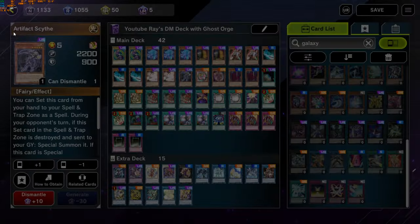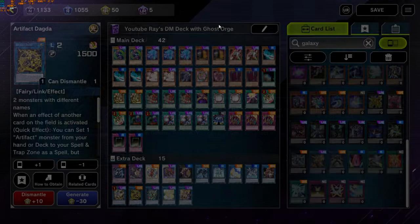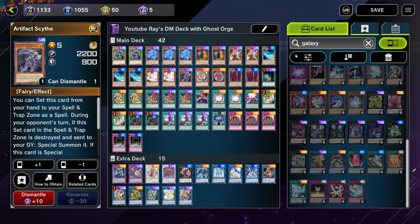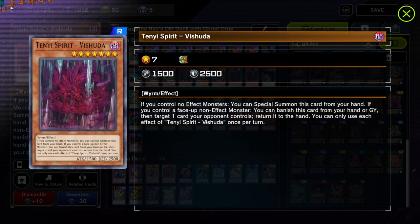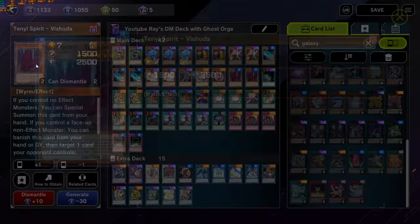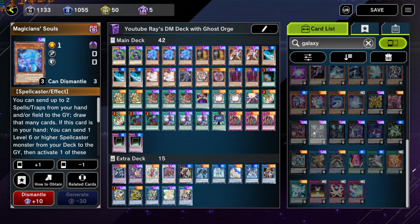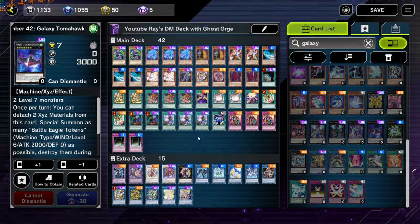We're locking the opponent's extra deck using Siisda Dagda — I only need two monsters with different names and it sets Scythe from the deck. This combo also uses Fashuda, which can bounce a card if you control Dark Magician. You banish it, it bounces a card — free special summon. With Souls you can get into Galaxy Tomahawk. Since I don't have Galaxy Tomahawk, I tried this in ranked — I'll show you a one-ranked match.